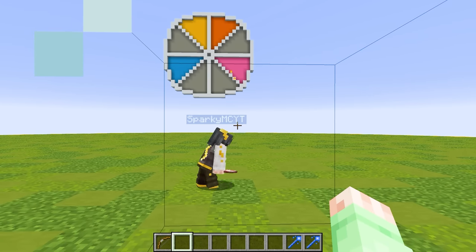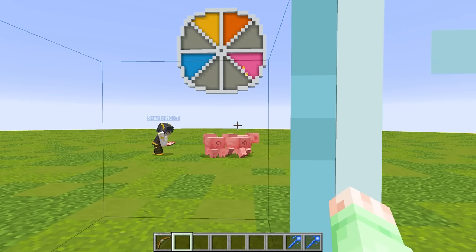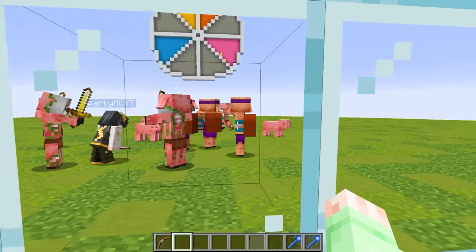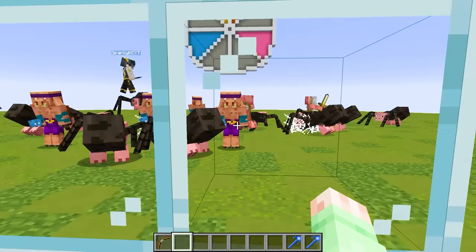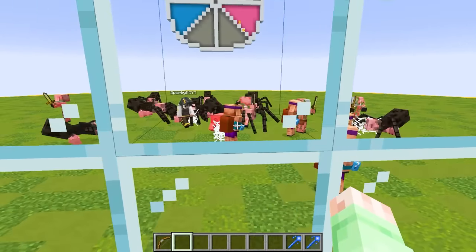Sparky got some spawn eggs. Is he trolling right now? Why is he spawning in pigs and zombie pigmen? He's spawning in these piglins with special athletic running gear, and now he's spawning in spider pigs. I think the roulette wheel is trolling Sparky right now — it's just giving him a bunch of pig mobs.